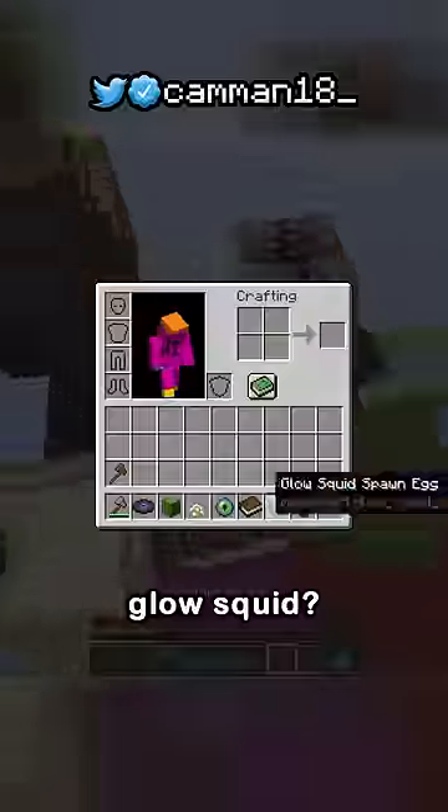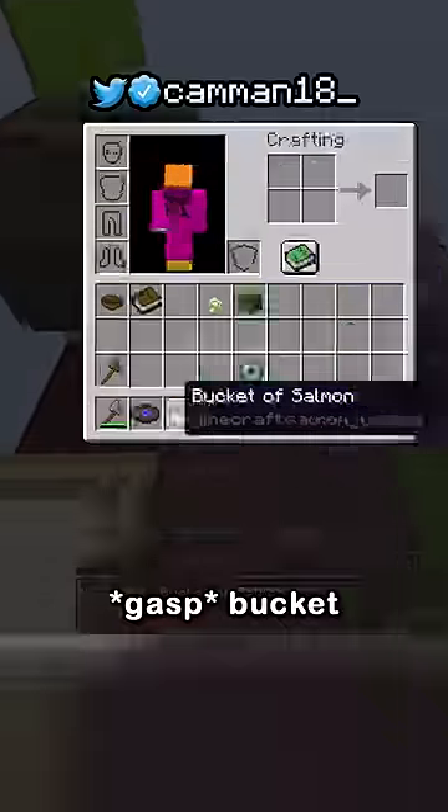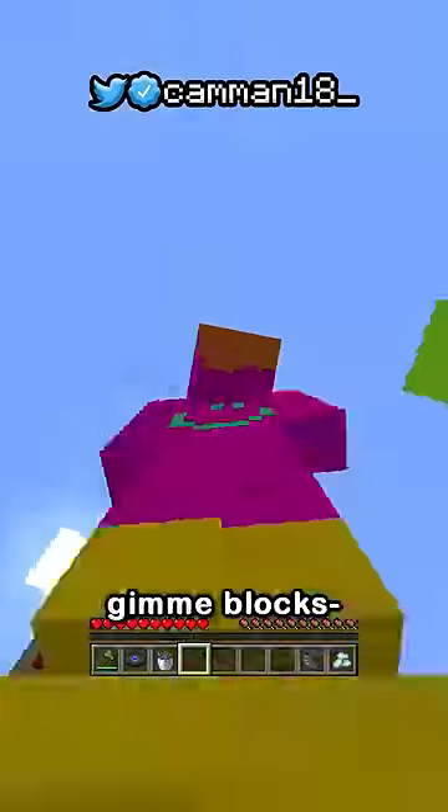Wither skeleton skull? Glow squid — another water mob. Tropical fish spawn egg. Bucket of salmon! Okay, I just need to make a hole. Give me blocks.